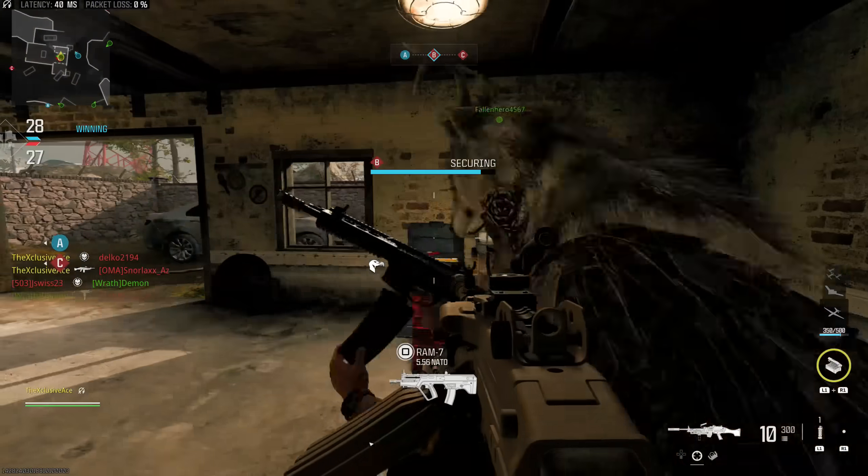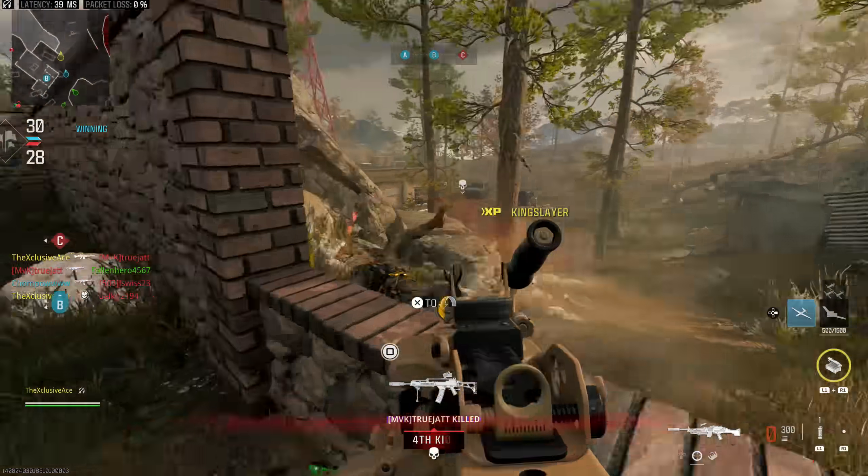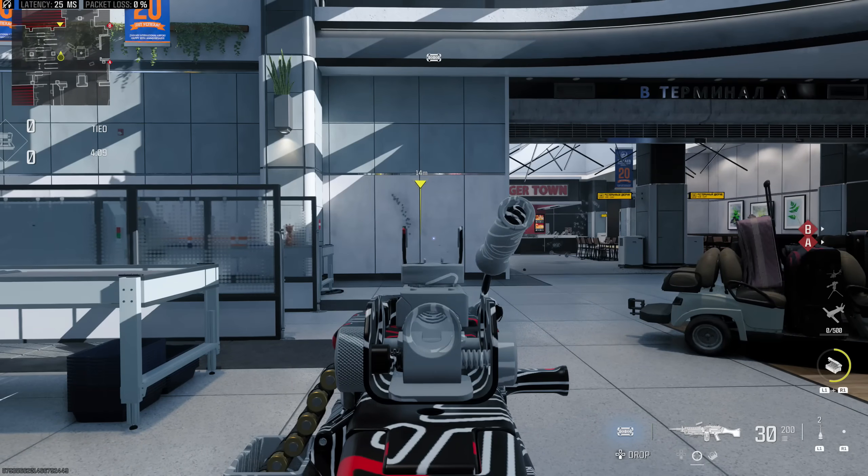Now let's move into some excellent attachment combinations, starting with my accuracy build, which is designed to be treated like a typical LMG — hanging back and picking people off at longer ranges, not for rushing in close quarters. I found the Komodo Heavy muzzle was the best on this, otherwise the horizontal recoil would get out of control. We also have the FTAC SP Angled Grip, the 23-inch XRK Horizon V2 barrel, the 1 milliwatt Quick Fire laser just to help a little with ADS speed without a visible laser, and the Mark 3 Reflector for the optic.